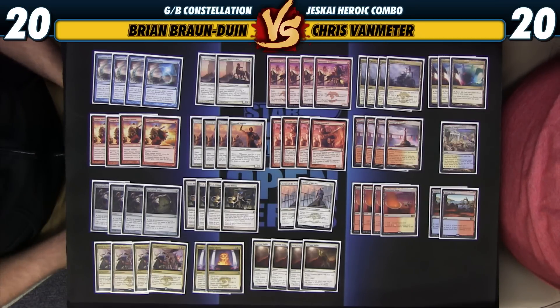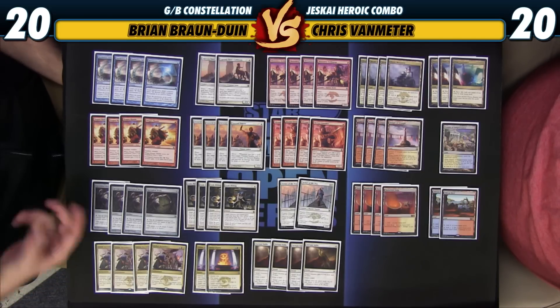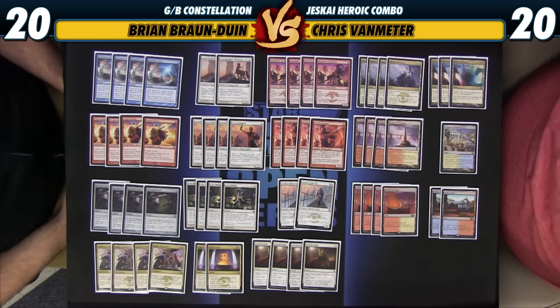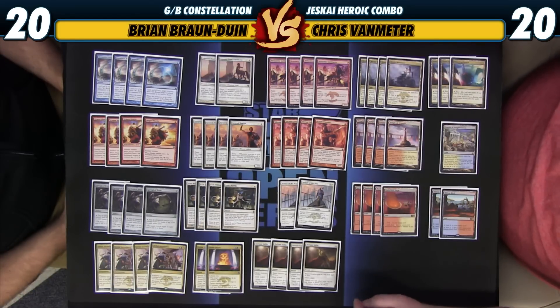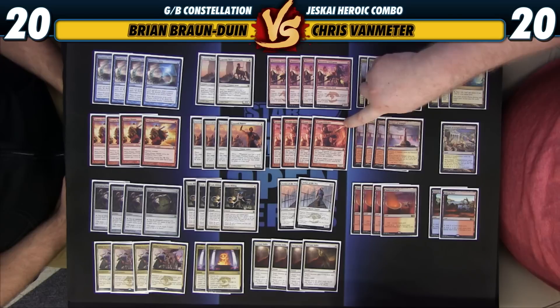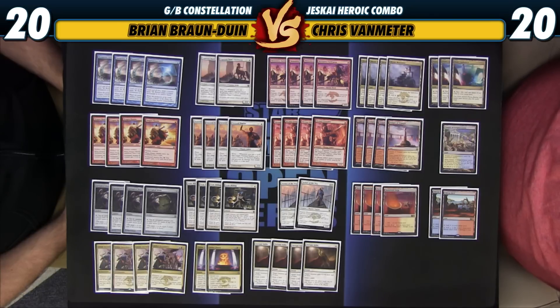Jeskai Ascendancy is actually very good even without the combo, just pumping your guys. You can play the Ascendancy, then the next turn attack with two or three creatures — they block, you cast Defiant Strike, Retraction Helix, God's Willing, and your guys get massive and it blows them out in combat. One really unique interaction is between Crow and Crusader and Jeskai Ascendancy. Because the triggers for both go on the stack at the same time and you control both, you can choose the order they resolve — getting the plus one, plus one from Crow and Crusader before the Ascendancy triggers resolve, giving all your creatures plus one, plus one, for a little extra damage.